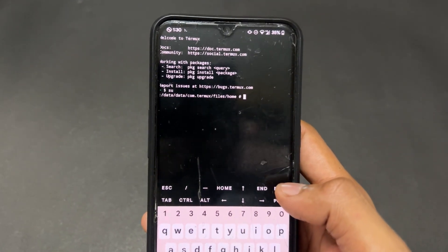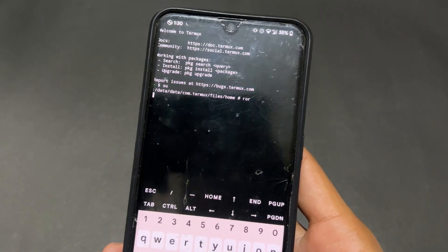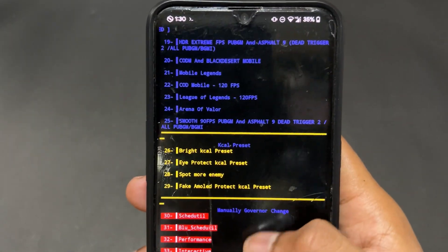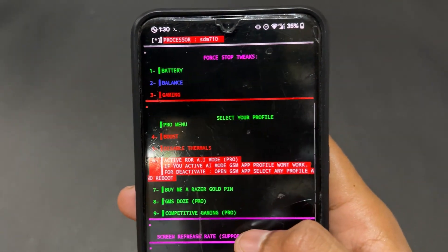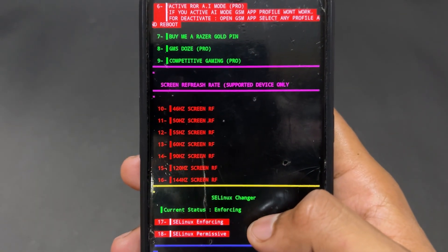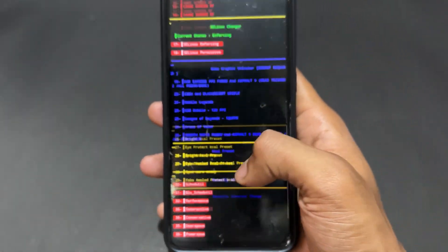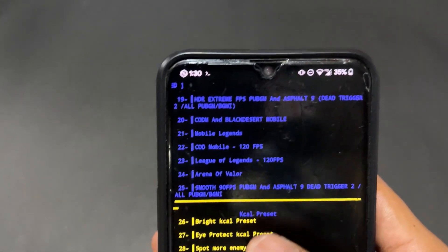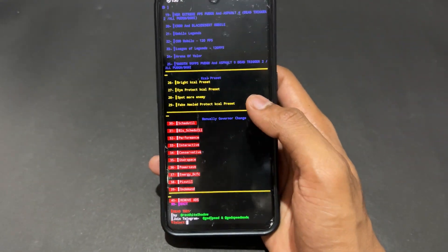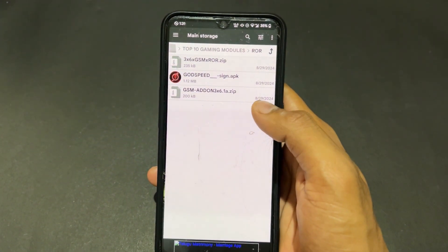For the ROR add-on, open the Termux application, type 'su' and hit enter to give root permission. Then type 'ror' and hit enter. You will get an interface with a lot of features and options — battery, balance, gaming, refresh rate, screen refresh rate, SELinux enforcing or permissive, and performance tweaks. Simply enter the number corresponding to the tweak you want and hit enter. You will get very high performance. Definitely try the ROR module.